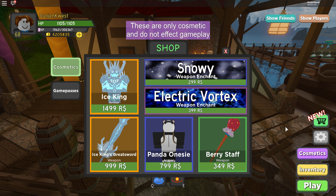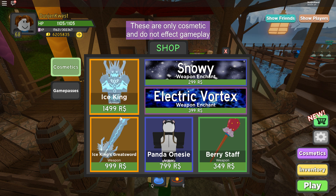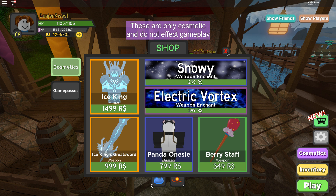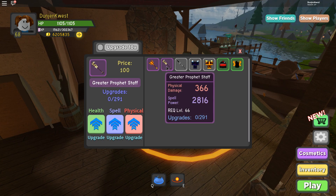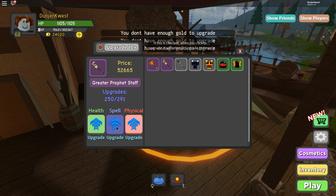There are some new cosmetics I wanted to buy on my main account, but unfortunately if you haven't heard, my group got hacked and I lost over a million Robux. So I'm not able to buy the cosmetics and show them off for a video, which is kind of sad. I may miss out on these cool cosmetics. Anyway, let's go ahead and upgrade this profit staff and see if we can make it — oh, so so close.